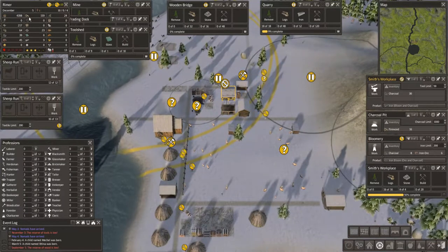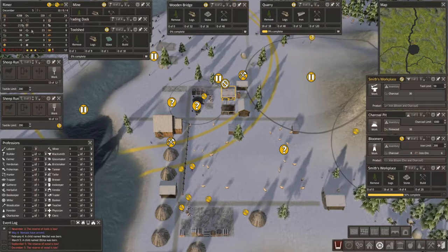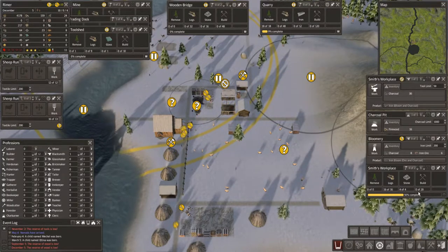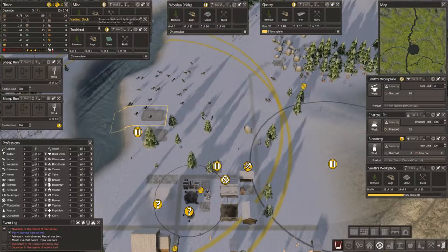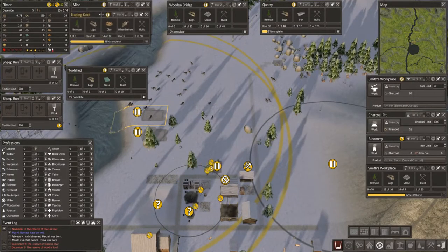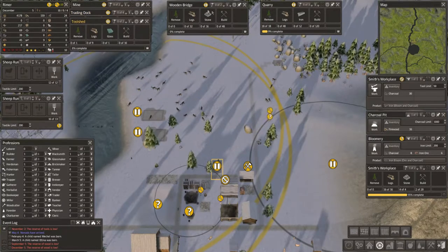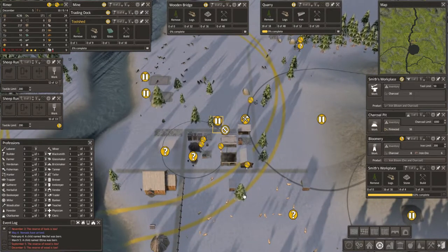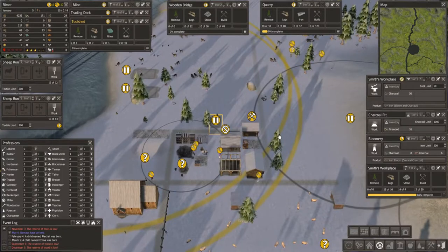Our food is fine. Firewood is okay. We have some herbs. Clothes are low. We have wool, so we will be starting to put in some cottages soon. That's the chapel — I want a priest but I do not have anyone to work as a priest. What are we doing on building? I want to put a hold on the toolshed, trading dock, and the mine. We'll have to put the mine in soon. Wooden bridge is on hold. Quarry is on hold. We've got a lot on hold, which is good. The Smith's Workshop is being built — of course it will take time because they have no tools. Patience, patience.